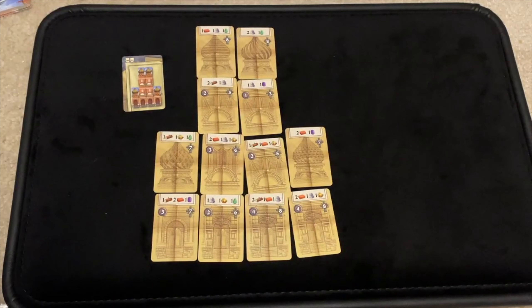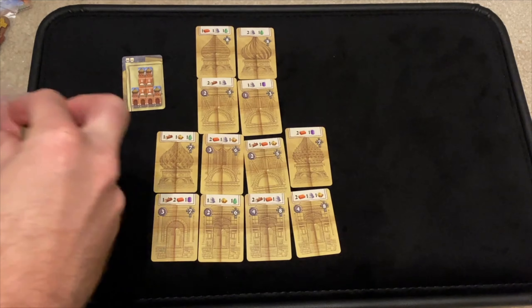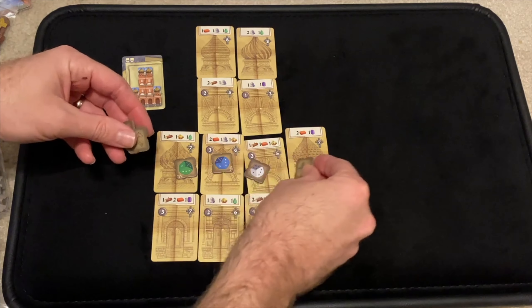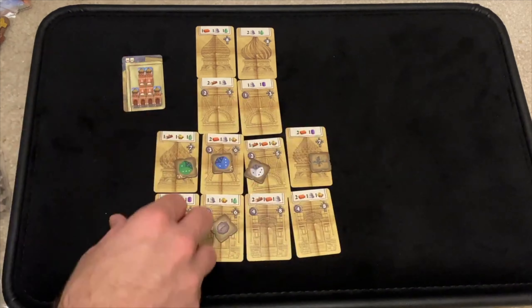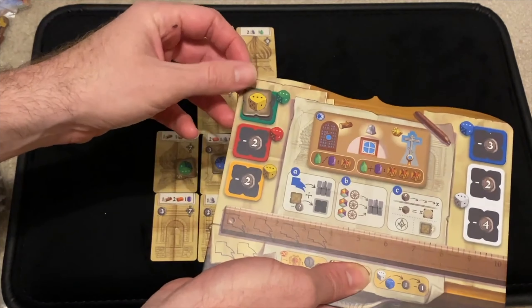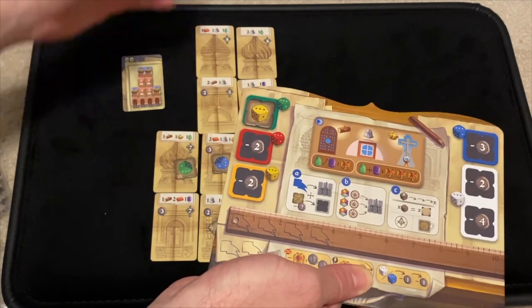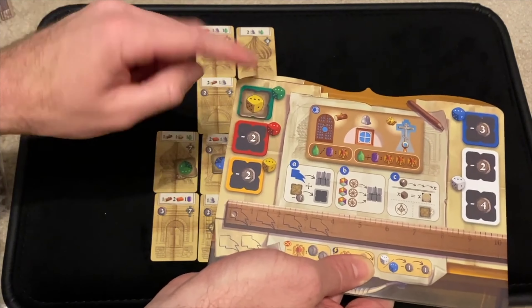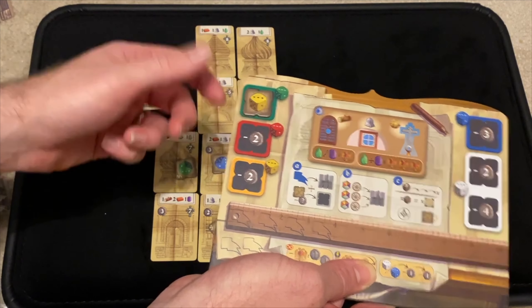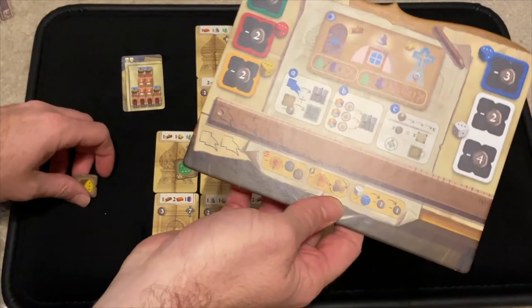You can also buy certain tokens. There will be tokens sitting on these spaces that give you benefits. As you reserve them, you will take these types of tokens. When you place a token out there, you can spend the coin value listed to cover that up — so now this workshop gives you this benefit. What this means is when you use the green die, you also get to take the benefit of where the yellow die is. When you use this, you get this.